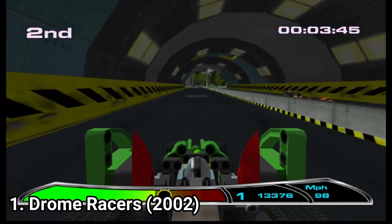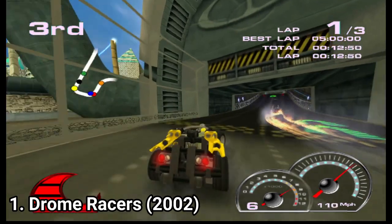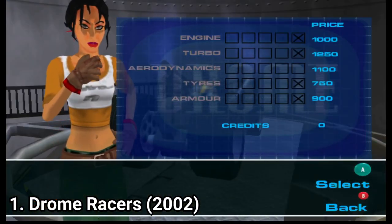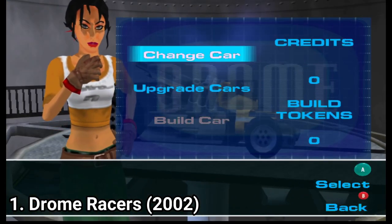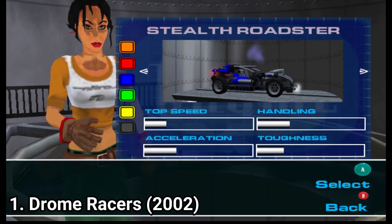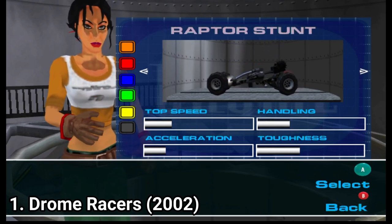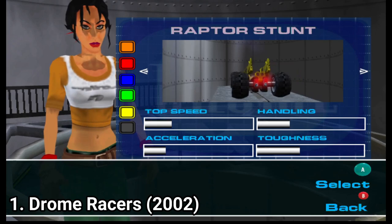In the career mode, you play drag races and normal races. With money earned from races, you can upgrade your cars, and you can even make your own. At the upgrade screen, there's plenty to modify: you can change the wheels, the chassis, body type, engine, aerodynamics, turbo, armor, and tires.